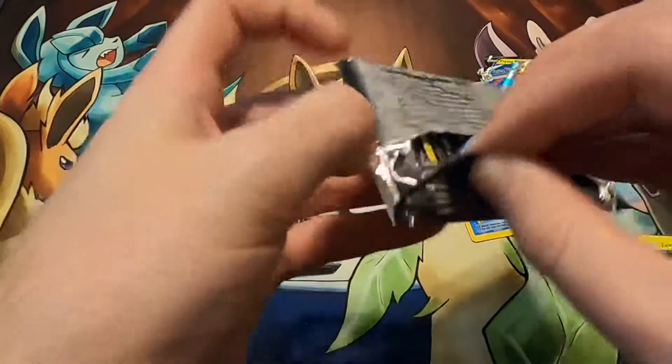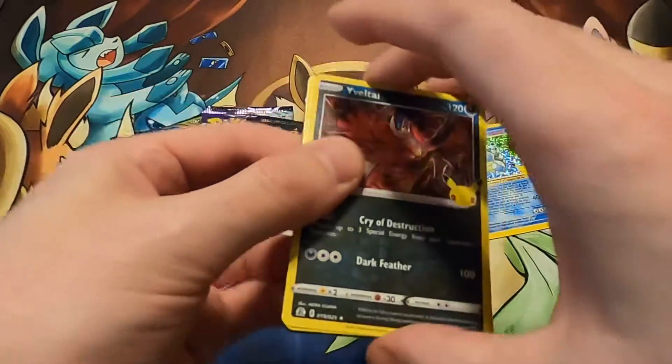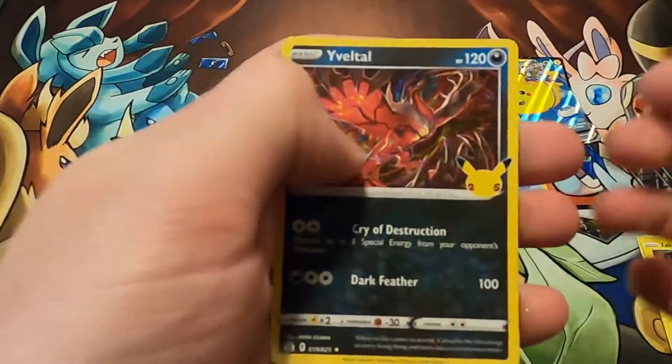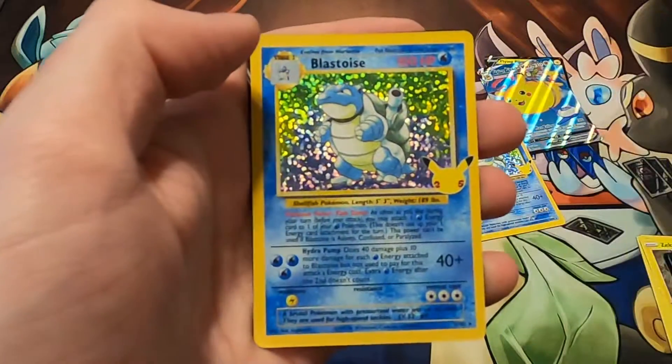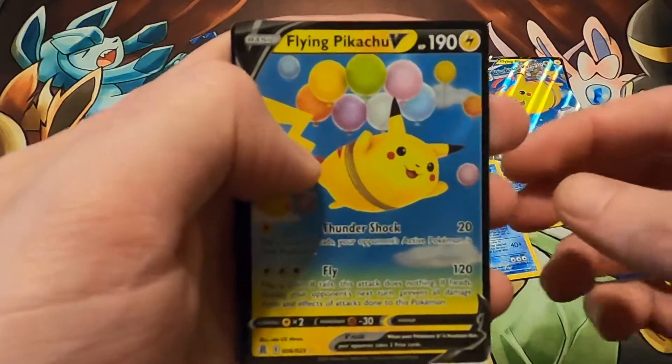So I did the other Deluxe, the second one, and I had an upside-down card. I've had two in this which have been upside down. Eevee, Kyogre — oh, another Blastoise! What is going on?